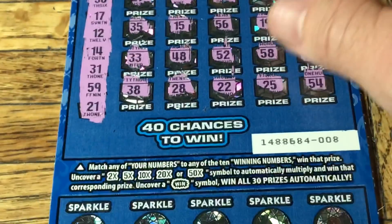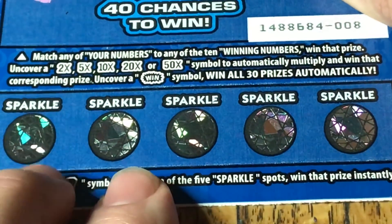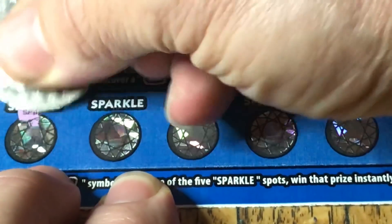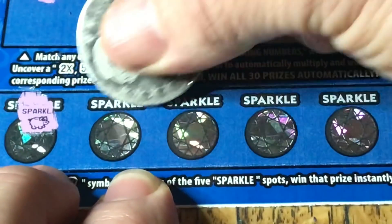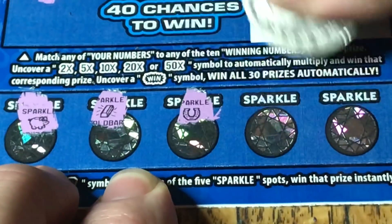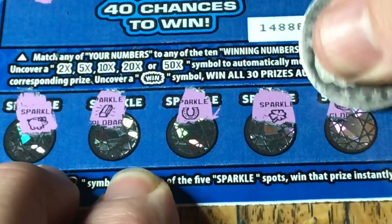Let's go to the bonus bottom section and then we'll come back to our 2x. Down here again we need the diamond symbol in order to get something. There's a piggy, a bar, a horseshoe, a clover — and big nothing.